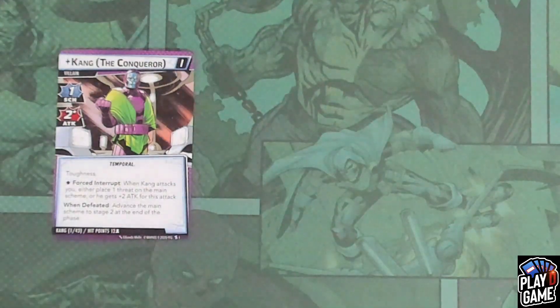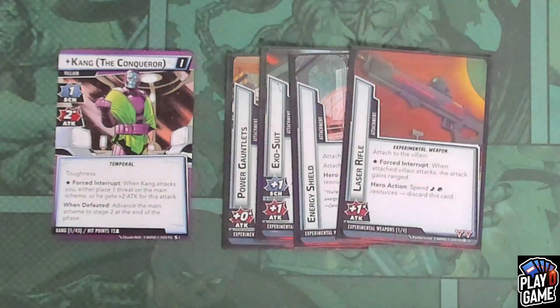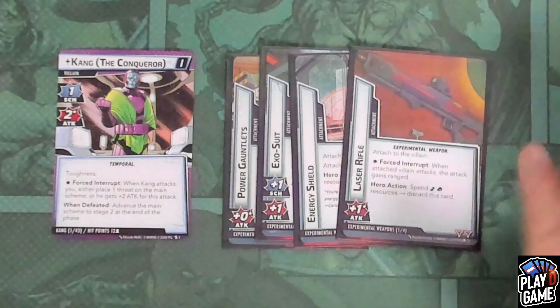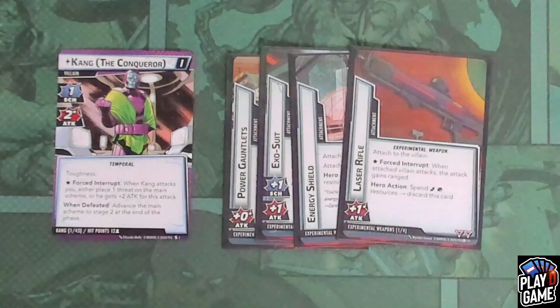Now if you're looking to increase the challenge factor, let's start with a light one. I really recommend Experimental Weapons for just a slight increase in difficulty. It's a very small modular set — I don't want to dilute too much of what Kang is trying to do with a crowded modular set of 8-9 cards. This really hits the bill, makes things a little more difficult with nice little upgrades, while still feeling very thematic.